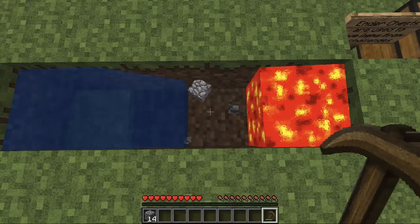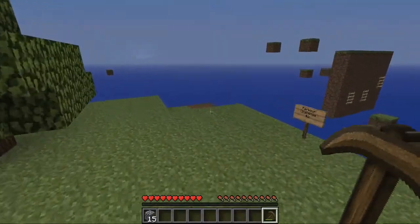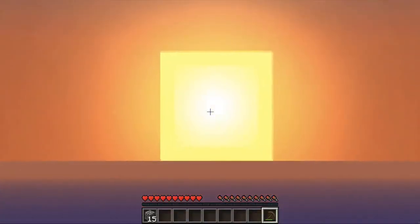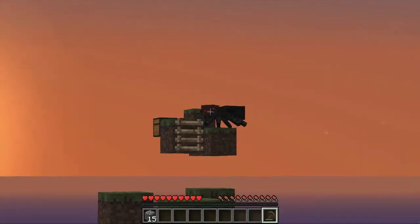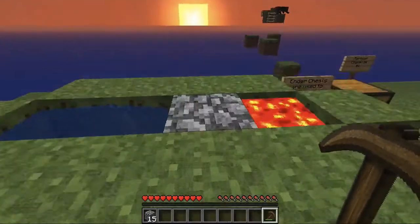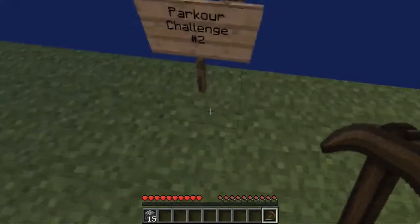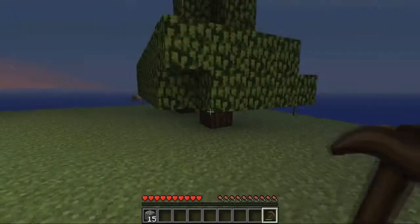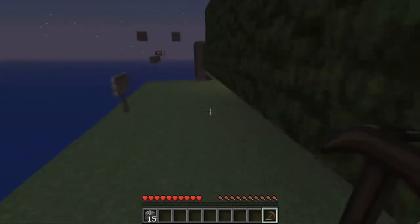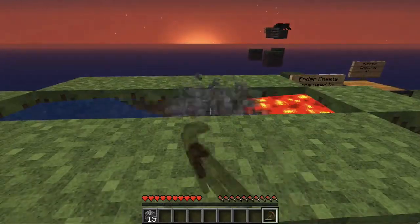I can take the dirt that I have — even though I only have seven — oh, it's almost nighttime, look at that sunset, it moves a lot faster than you think. There's a spider. He knows — friendly, but now you're staring at me. I'm going to take some of the dirt and leave the ones around the parkour challenges to give me extra leverage to get to the jumps and builder bridge parts.